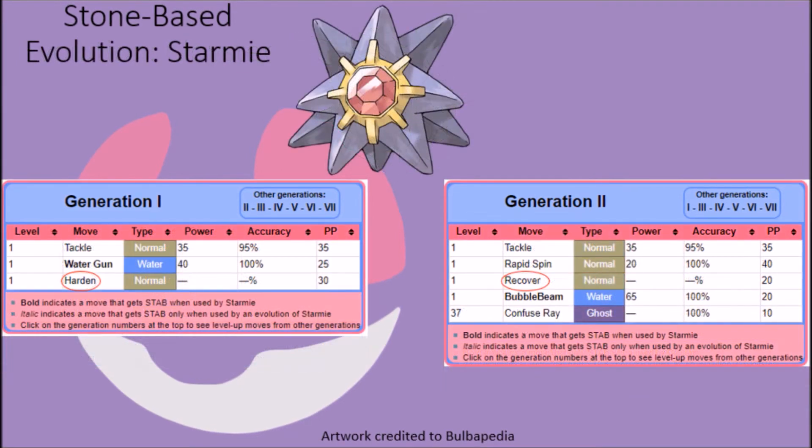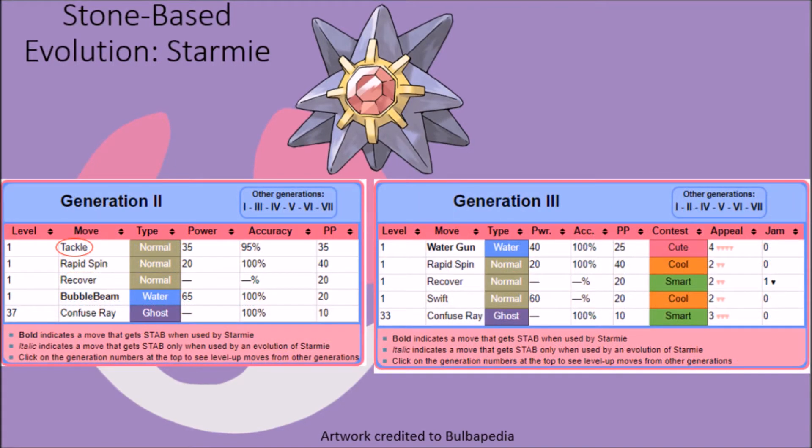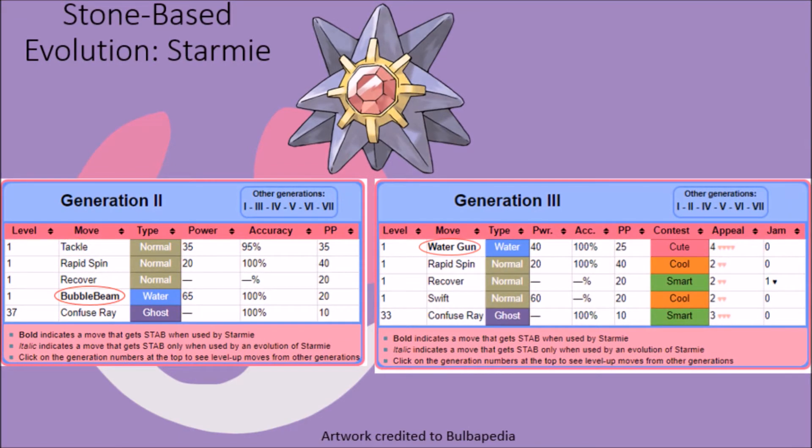Starmie started out with Tackle and Harden in Generation 1 but lost access to these moves over time, with Harden being phased out after Generation 1 and replaced with Recover as a better testament to their regeneration abilities, and Tackle being phased out after Generation 2 in favor of only having the more biologically appropriate Rapid Spin attack accessible to them. Starmie also once had access to Bubble Beam in Generation 2, but given its strong special offenses, its later replacement in Generation 3 with the weaker Water Gun attack made the creature more balanced from an offensive standpoint.